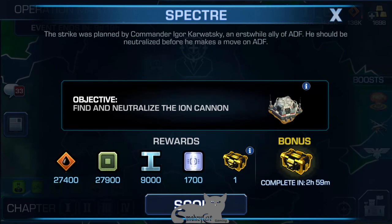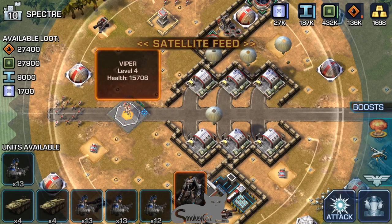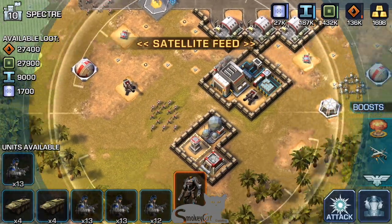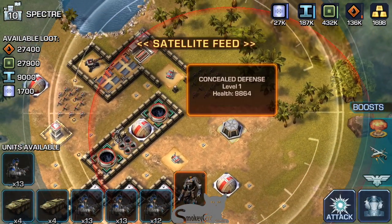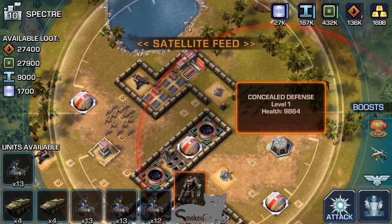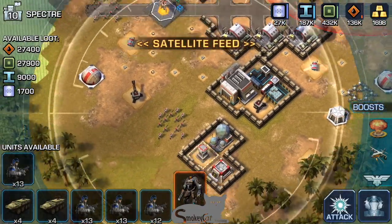Let's go check out the base. We've got a Viper level four, artillery, there's one ion cannon, two ion cannons, and we've got rangers and spiders.